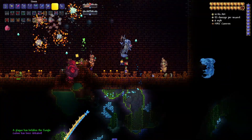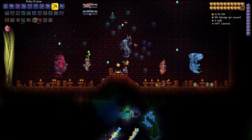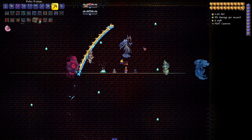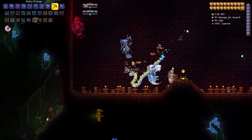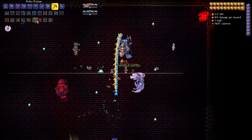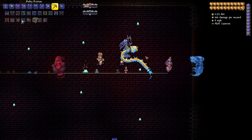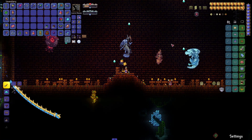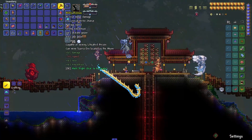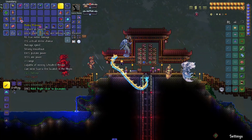We did it! I'll be honest — that was not my second or third attempt. That was either my fourth or fifth attempt. He just gets so fast at the end, and I could not differentiate what was my minions' attacks and what were his, so I kept running into everything. But hey, we did it, and it was honestly a good fight — very, very fun. And we also did get ourselves the Pick Saw, so hell yeah! We can replace that with this since it also does axe power.